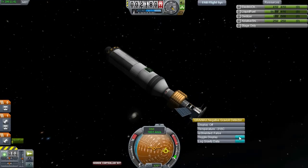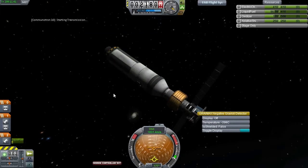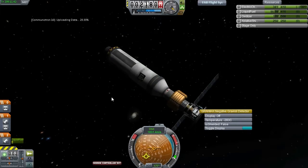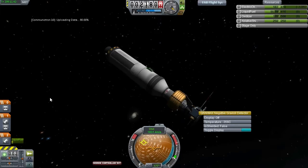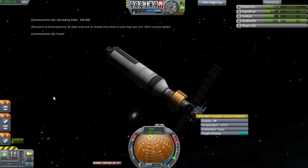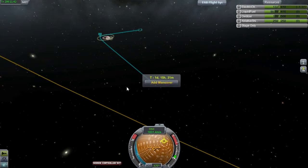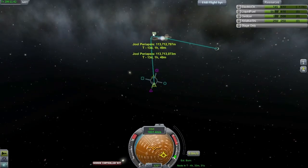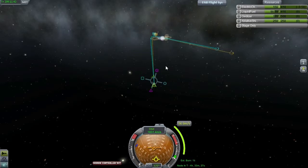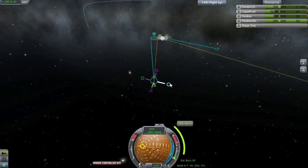The people on Kerbin have been waiting anxiously for this data, and fortunately it can be picked up. Gravity scan high over Joule: 420 science points. This Gravioli detector — it was a bit of a pain to unlock, but boy, is it raking in the science like a boss. I'm going to try and establish a trajectory to get into orbit at Joule. After setting up that node, I'm going to leave for work — my alarm just went, and it is about time to do productive, useful stuff that makes me money. Unfortunately, KSP takes a backseat to that most of the time.